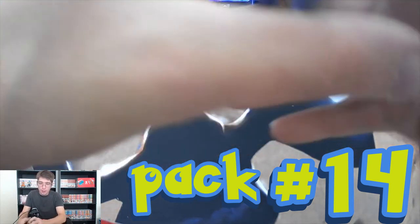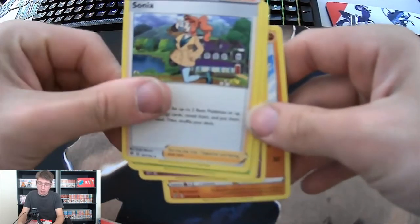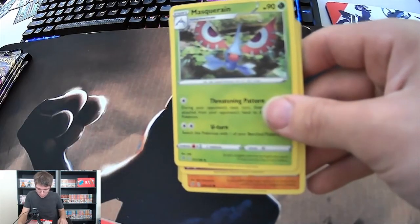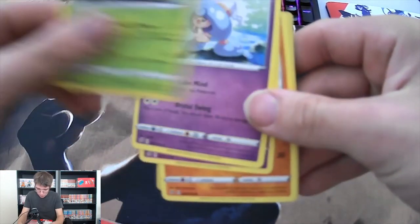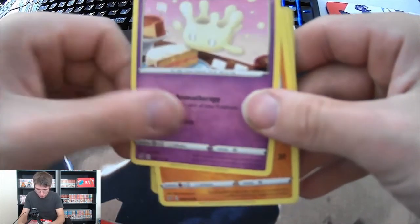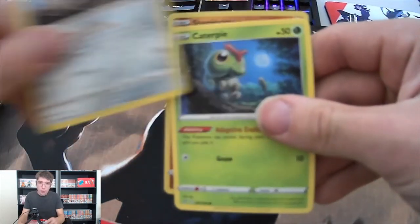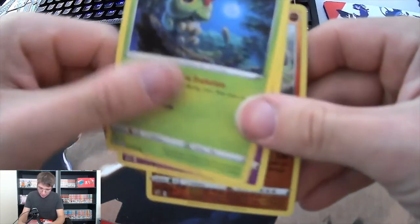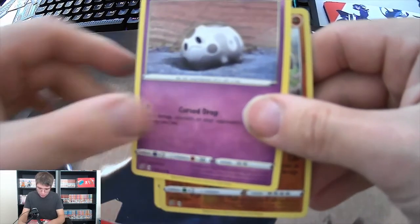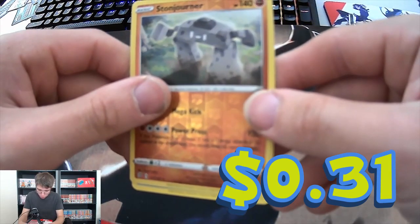Alright guys, here we go. Water Energy, a Sonia, a Masquerain, a Hattrem, a Milcery, a Galarian Farfetch'd, a Galarian Meowth, a Caterpie, a Galarian Corsola. And our reverse holo - a Sneasel Jr. looks like a Rock Pokémon. Galarian Mr. Mime as well, four to the front as always.